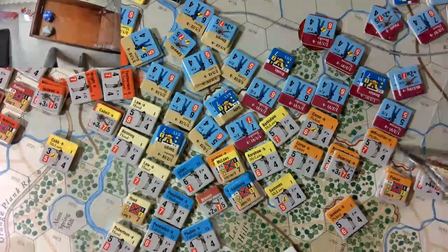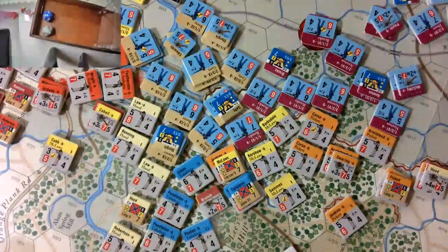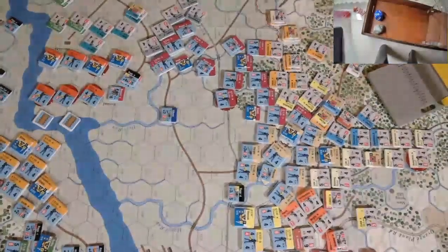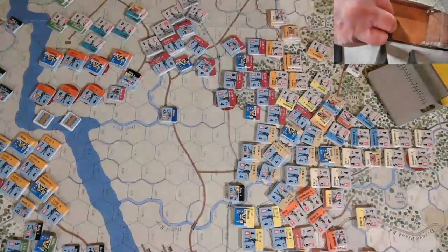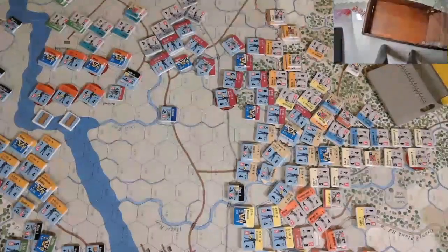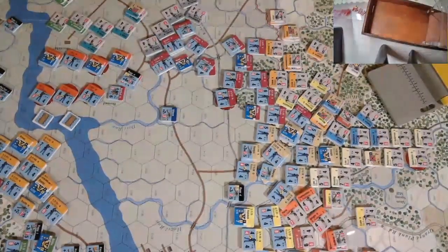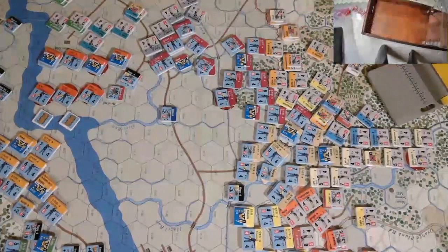Hood has some artillery that will take a shot at one of Newton's units. Hood's artillery is just off camera and I'm going to take a shot at these guys to try to knock them back or disorder them. He needs a nine — plus four for strength, no range modifiers, so just plus four. Five plus four is nine, so they get a cohesion check and roll a three, which means they're okay.